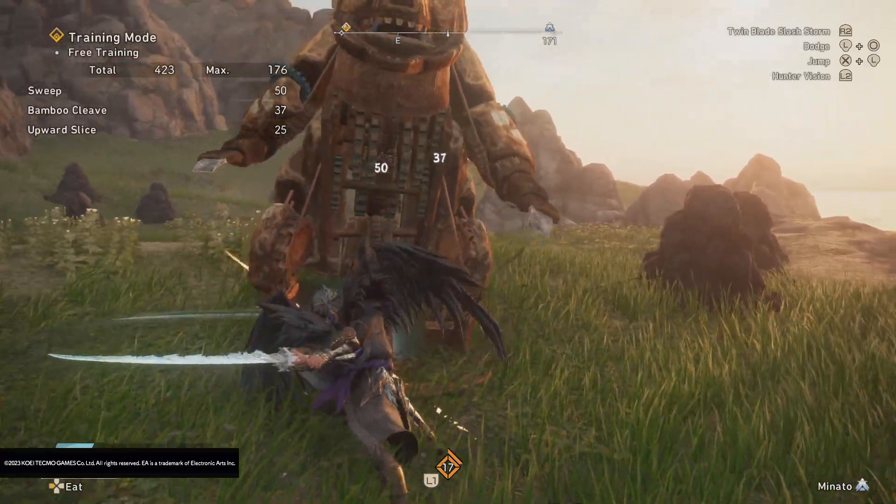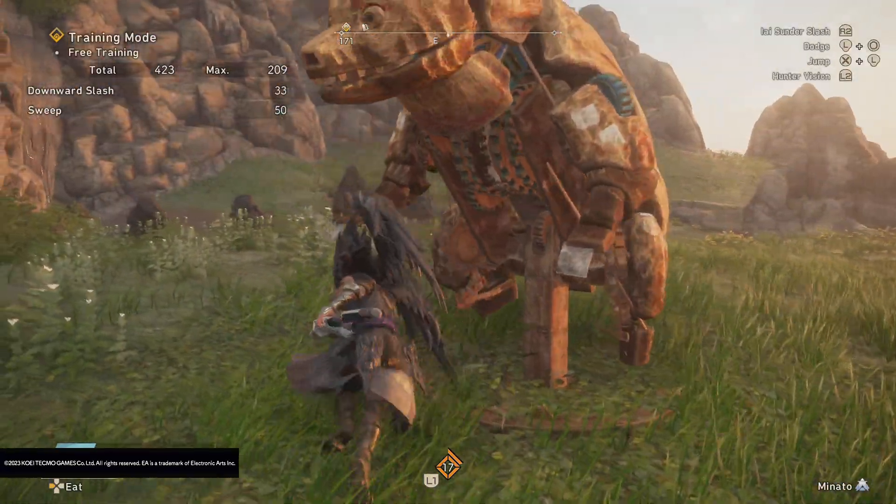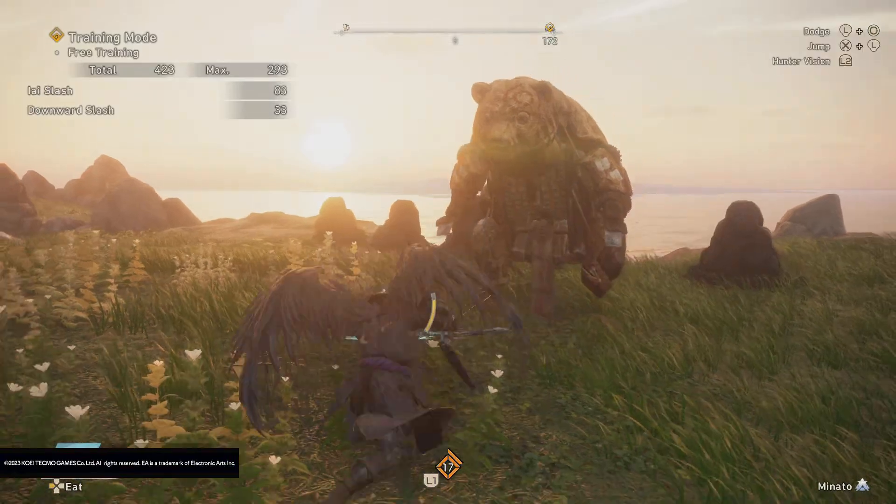I'm going to refer to the attacks as: light, which is Square; heavy, which is Triangle; and weapon action, which is R2.